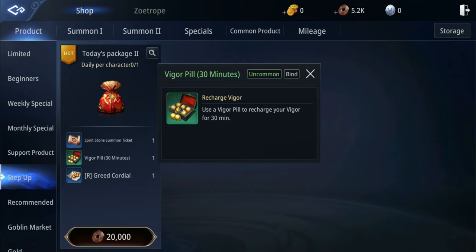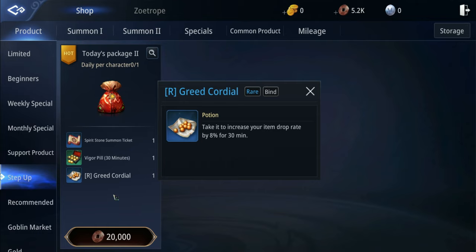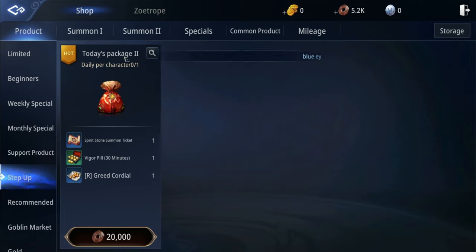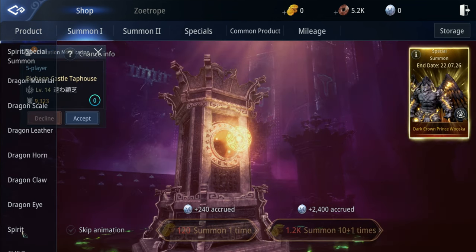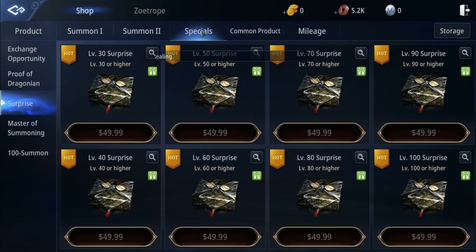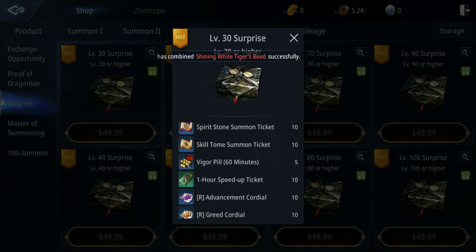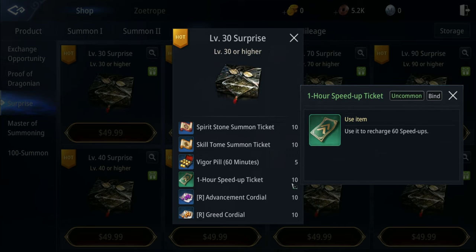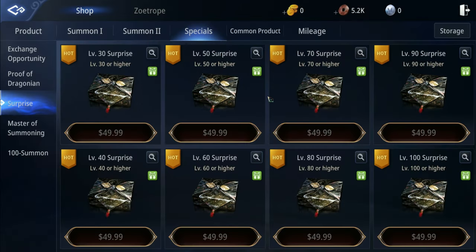This vigor pill is a very important item - it helps you progress faster in the game. The greed cordial increases your item drop rate. There's also a recommended tab with another currency we can buy in the cash shop. The level 30 surprise package gives dragon scale summon tickets for all parts, more vigor pills, and a one-hour speed-up ticket to skip wait times. The advancement cordial is the EXP boost, and the greed cordial is for loot rate.